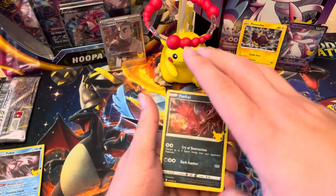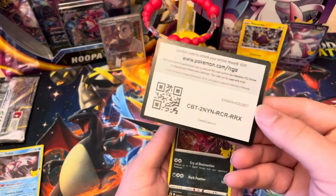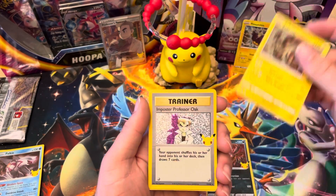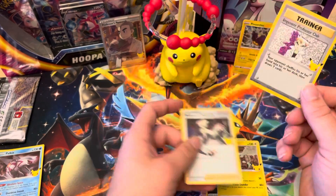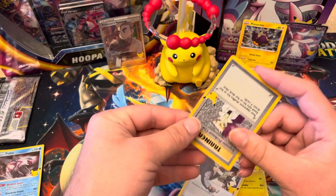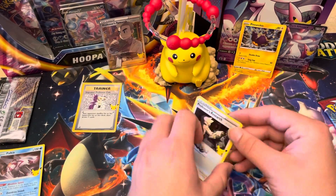Okay, last pack of Celebrations. We got a Professor's Research in it already — here's the code card. We got Yveltal, Zekrom, Imposter Professor Oak, and Professor's Research. I'll go ahead and sleeve it up because it is a good pull, but not the pull I'm going for. That's okay — perhaps someone's looking for them and would be willing to trade for it.